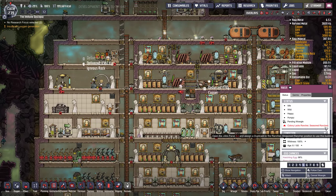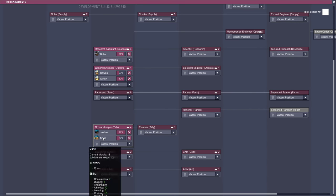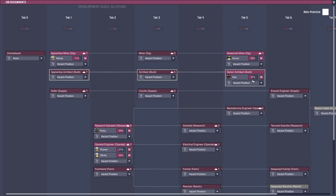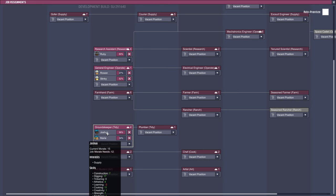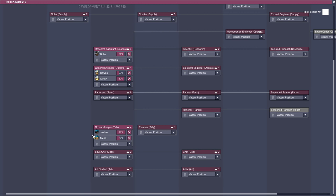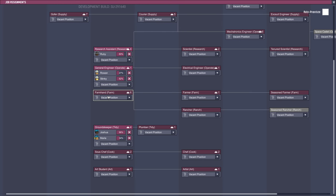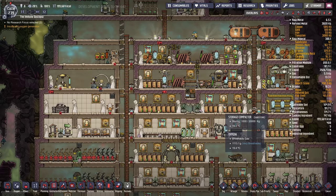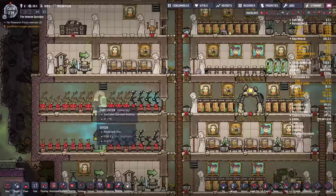We don't have a rancher — colony lacks a rancher. Who can we get to be a rancher? I don't even know if we have farmers yet. Once Joshua is done, I might get someone on farming and then ranching. I think we do have a farmer, because these stations aren't complaining about anything.